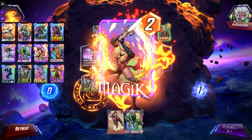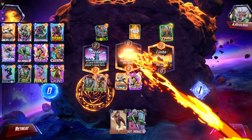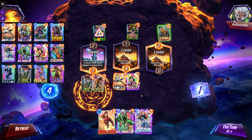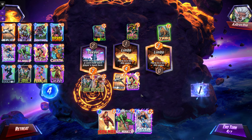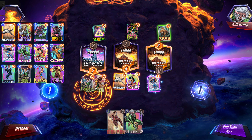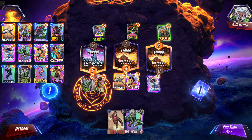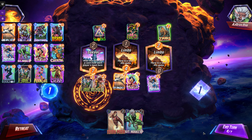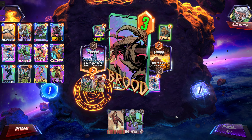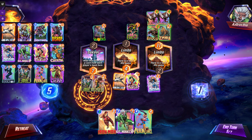Hit Monkey isn't the card I want to draw here. Are they going to Rogue my Quinjet? I really thought they were about to be petty and Rogue my Quinjet. I have Hit Monkey for an on-reveal — I'm trying to think if I can utilize that at all. Colson could give me double Colson, which would be good if I had Collector. I'm drawing a bit of a dud hand right now, but all we need is Crystal or Sara and I feel a hundred times more comfortable.